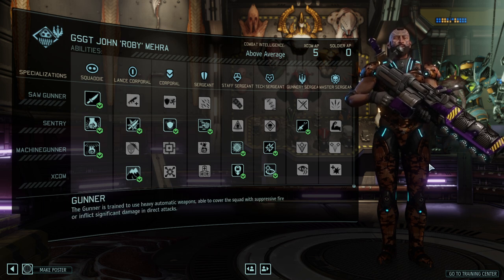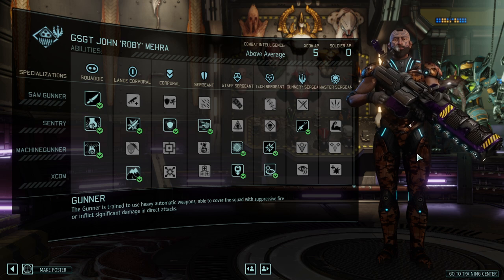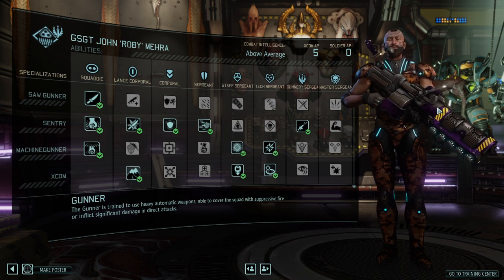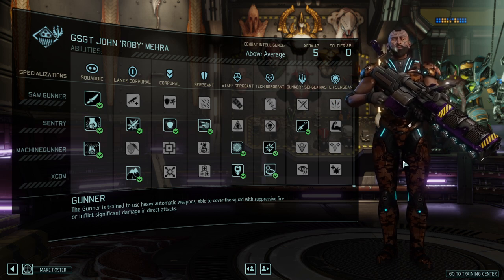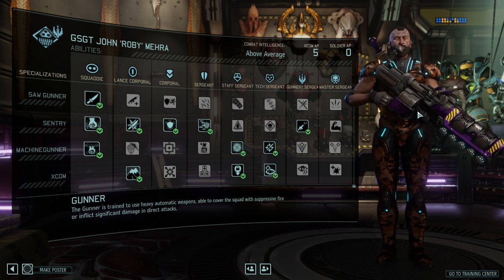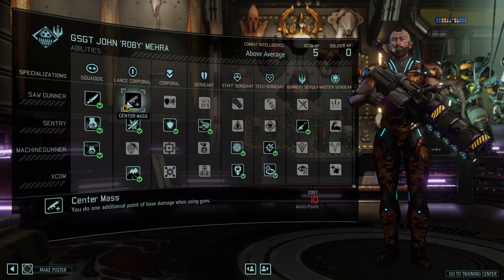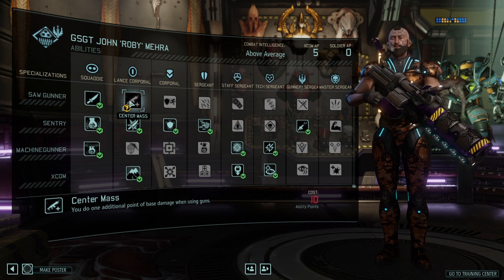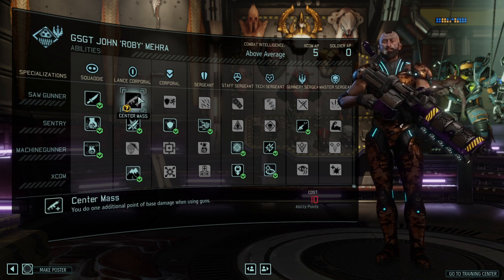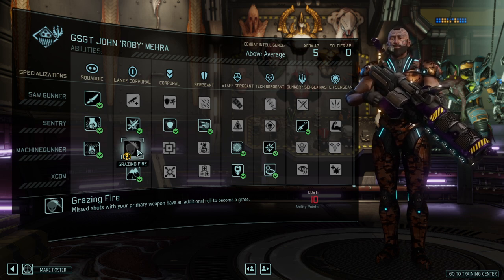One thing to consider is the damage difference between guns and normal assault rifles is a bit larger in the higher tier weapons — specifically Gauss and Plasma weapons — but it's by no means large enough to justify so many disadvantages. The class probably needs rebalancing to make guns substantially stronger. Grazing Fire is a nice ability if you're going into the Overwatch route, because you will always deal some damage.